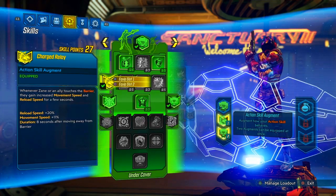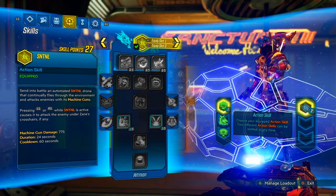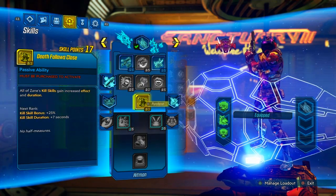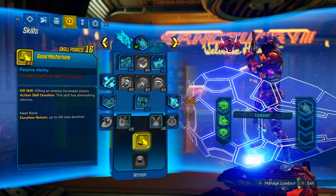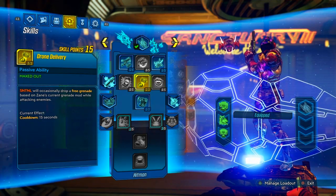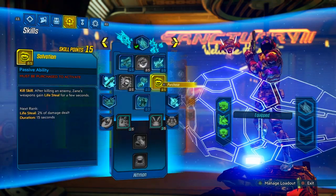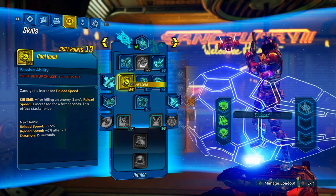Now my favorite tree — the Hitman tree, the blue tree. Equip your Sentinel, then put five points into Violent Speed, five points into Violent Momentum, and one point into Death Follows Close. Our goal is to get down to Good Misfortune. We also want one point into Drone Delivery so we can drop our piss grenade or hex grenade. We'll need a couple of points into Salvation as well — minimum two points — then one point into Cool Hand for a bit more reload speed.